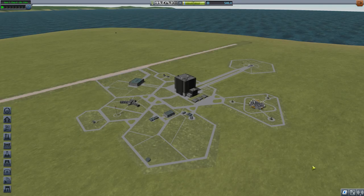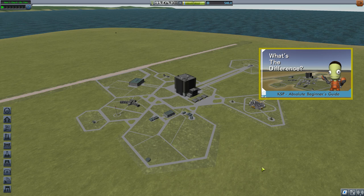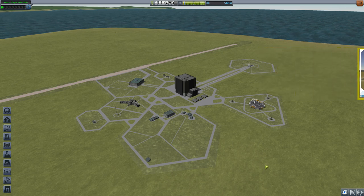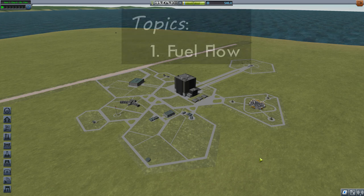Hello and welcome to my beginner's guide to Kerbal Space Program. In the previous episode we talked about career mode, and in the process I picked up a mission to rescue Aldrim Kerman who has gotten himself stuck in low orbit about Kerbin. In this episode I'm going to be building a vessel capable of going up, meeting up with him, and returning him safely to the surface. I'm going to use this as an opportunity to talk about fuel flow.